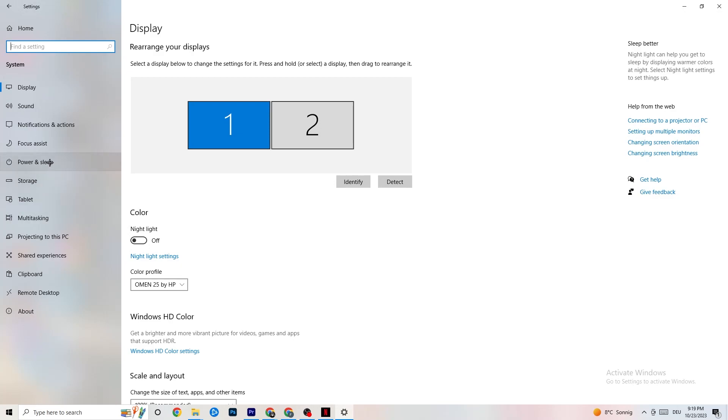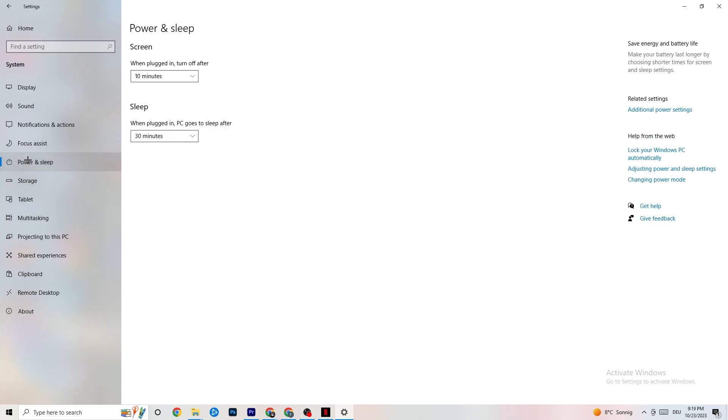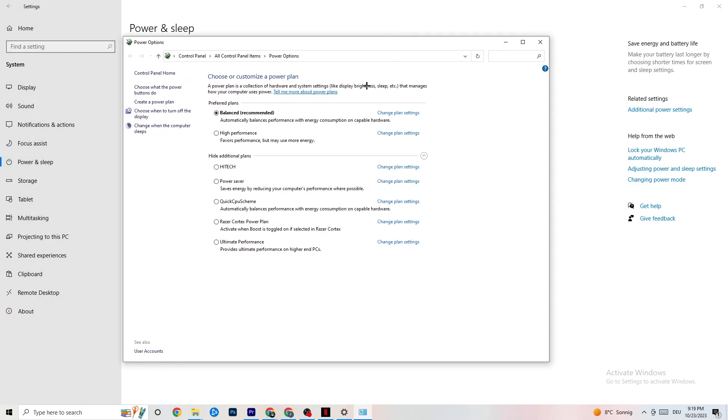Go back once, hit Power and Sleep — the fifth option — and click into Additional Power Settings on the right side. You can choose from plans like High Performance, Power Saver, and others. I can't tell you now which is best — you need to check it for yourself. Click into High Performance or Balanced and check which is currently working better with your PC.